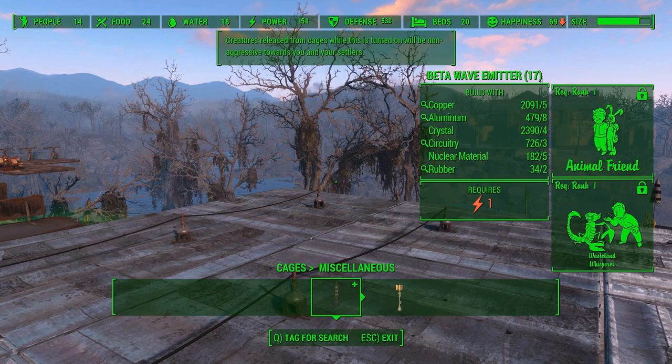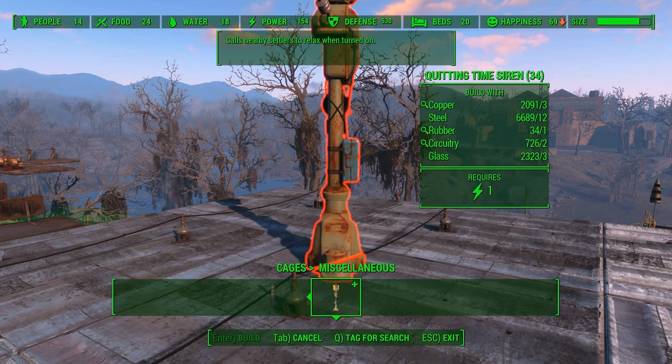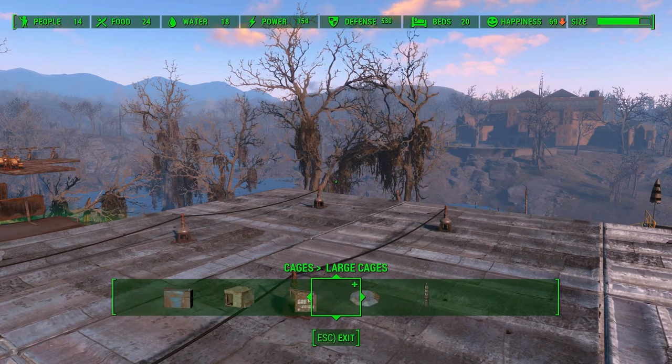Now, tamed creatures — to tame creatures you need a beta wave emitter, and for that you need rank 1 of Animal Friend and rank 1 of Wasteland Whisperer, which I have neither. So the most I can do is unleash hostile things into my encampment. We also have a quitting time siren so that you can call your settlers to relax — meaning calling them to watch the mayhem and bloodshed as you unleash these caged animals.